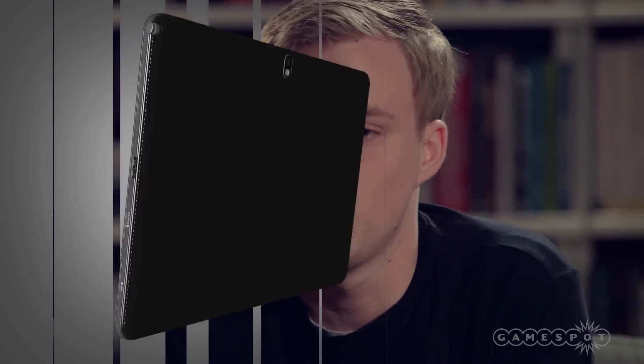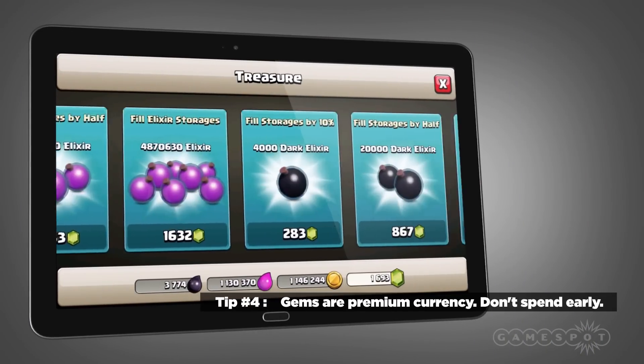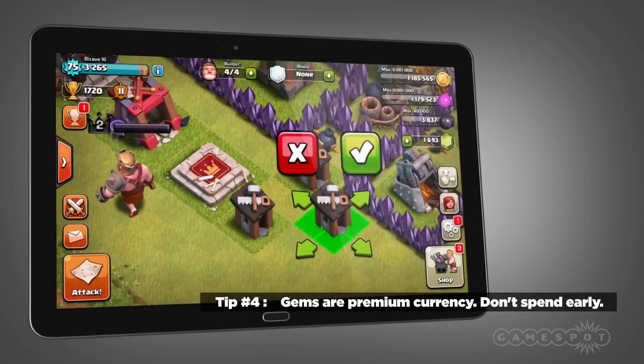Tip number four: gems are rare, and don't waste them in the beginning of the game. You get 250 right when you start out, and most people want to spend them instantly, but if you save them up, you can actually get new Builder's Huts, which are super important for building more buildings in the game.